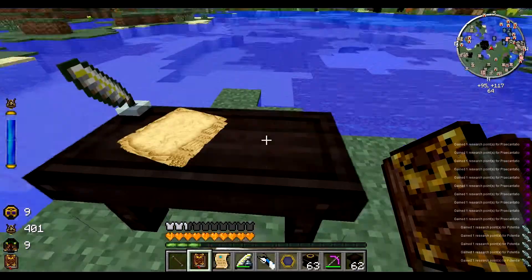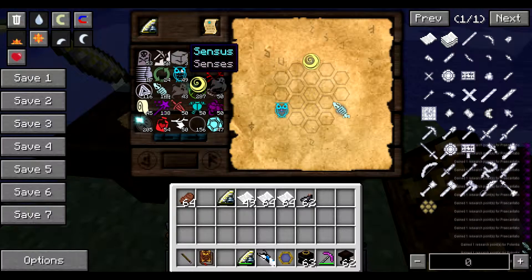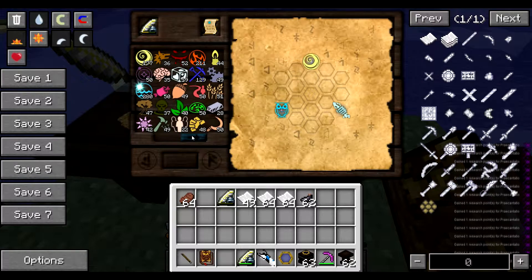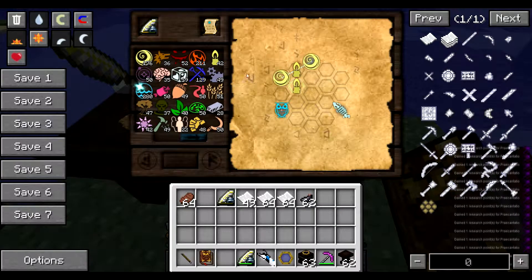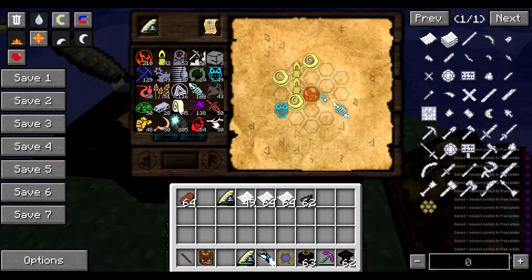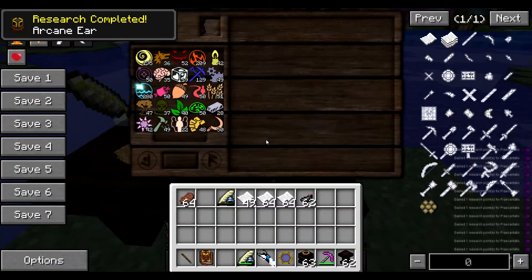So let's see what's next — Arcane Ear, ears, nose and throat perhaps. This is quite a high level item actually because it needs Spiritus, so it's probably better for us to mix. What can I mix with Air? Let's do Lux — to Air, Lux to Air again — Potentia. That's actually quite a good one to use because that way we can just do that to there, and back to the Ignis. So Lux is actually a really good one to use for that one.